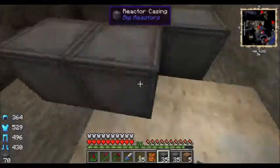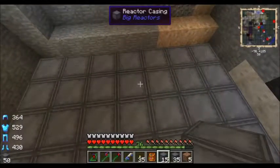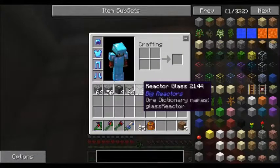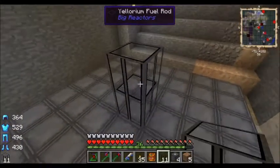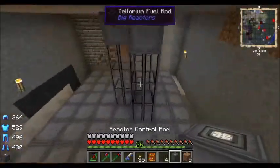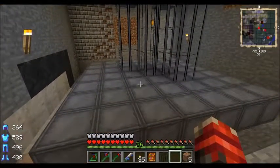Your whole floor has to be made out of reactor casing. The recipe is just four iron, four graphite, and one ylorium — or uranium, whatever ingot you choose to use — with the ylorium in the center, graphite in a cross pattern, and iron on the outside. It would probably be easier to show it, but anyway — reactor casing. The way I want this set up is five fuel rods with three each. Your reactor has to have fuel rods in order to work, accept fuel, or output any kind of power.